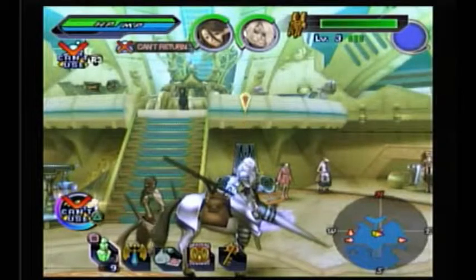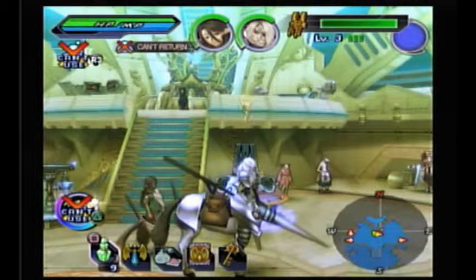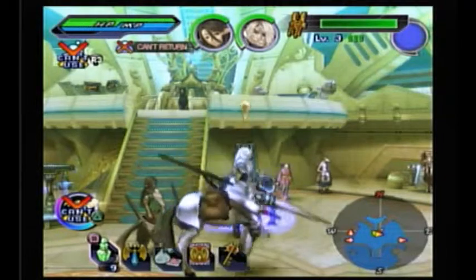Oh hey there, this is Tomonk and I am back with more let's play Shining Force Exa. In the last part, we got through the caves and we learned how to use the cannon — or rather its setup is done. And we used it and we blew up a wall.